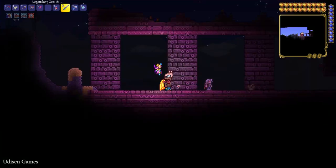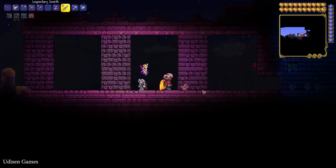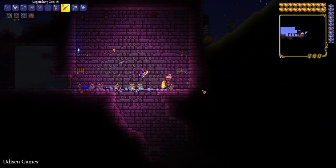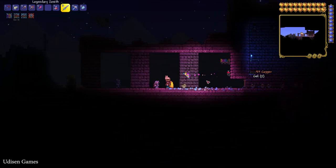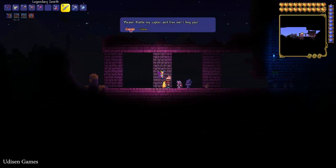Find the dungeon structure on your map — the structure usually looks like this. Find the Old Man NPC here at night time, press right mouse button, and interact with him.